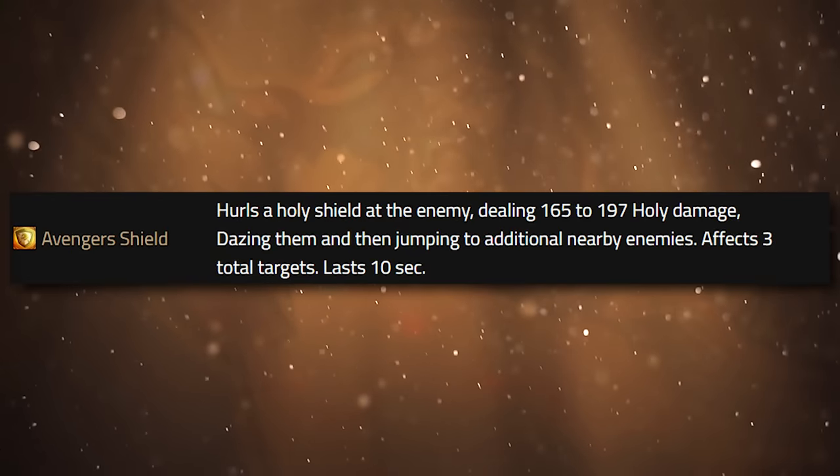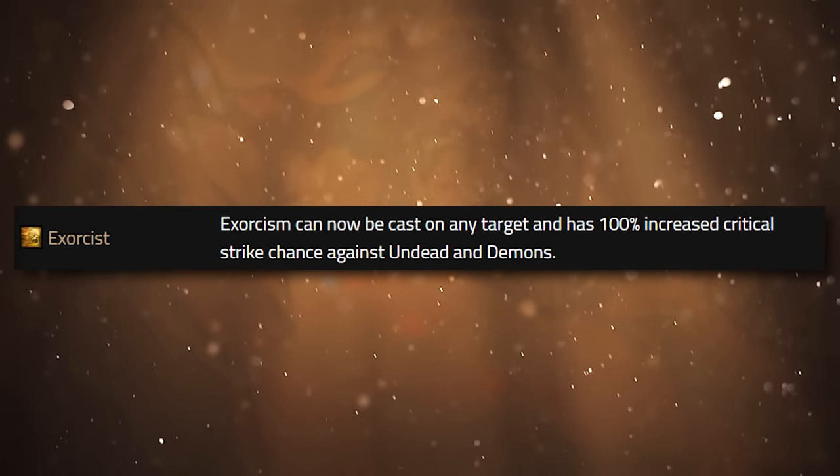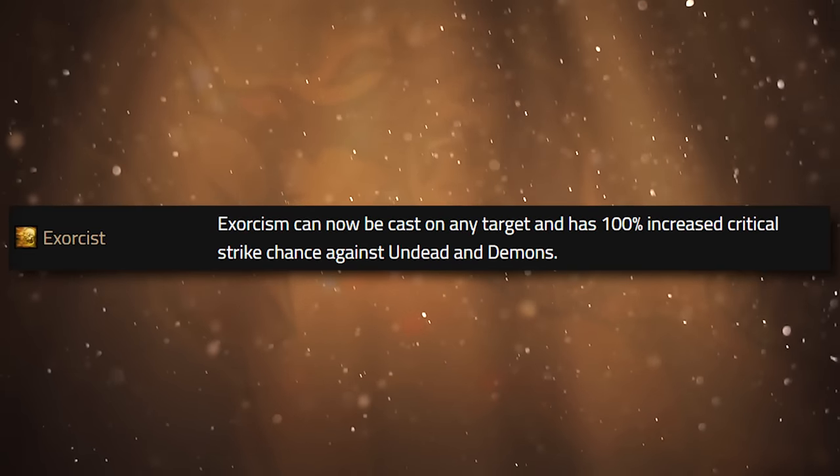The next leg rune is Avenger's Shield — a classic Paladin spell. Like Captain America, you throw your shield out and it jumps to three total targets, bouncing to two additional targets. Throw out Avenger's Shield — it will do damage based on your spell power and attack power, and it'll daze targets for 10 seconds. So it's a really good ranged opener pull for a Protection Paladin, for a tank paladin. The next leg rune is Exorcist. We talked about how Exorcism could only be cast on undead baseline — this has actually changed. Exorcism can now be cast on any target regardless of undead, humanoid, dragonkin, beast, it doesn't matter. It can be cast on anything — theoretically also against player targets — and it has a 100% chance to crit against undead and demons. So this is probably what you're going to be using in most cases as a Ret Paladin.